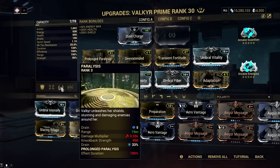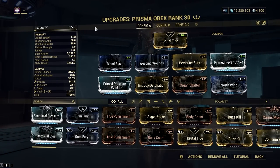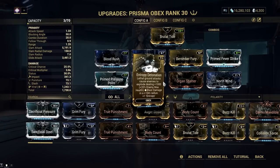For the Prisma Obex build, it's all about the basic fast attack build with Weeping Wounds, Blood Rush, Organ Shatter, and elemental mods for more damage. The best in slot mod for this is the weapon augment called Entropy Detonation, as this mod allows you to nuke enemies that are grouped by Prolonged Paralysis.